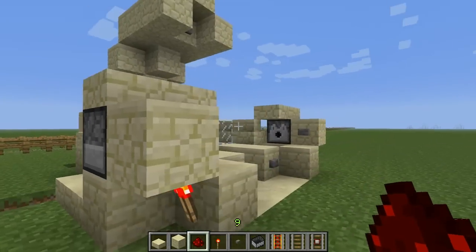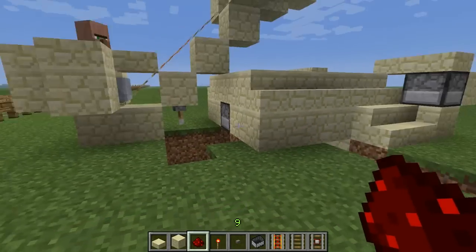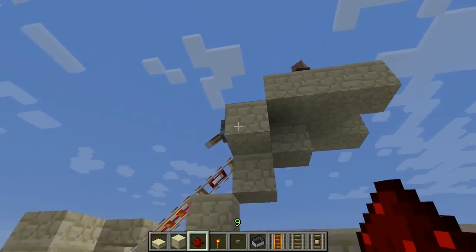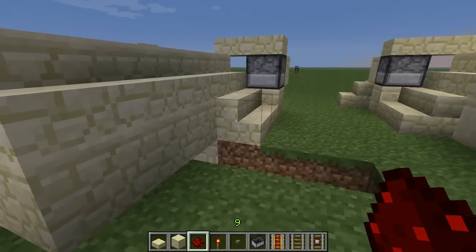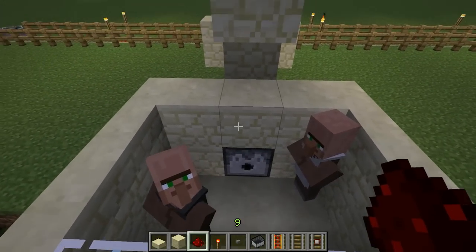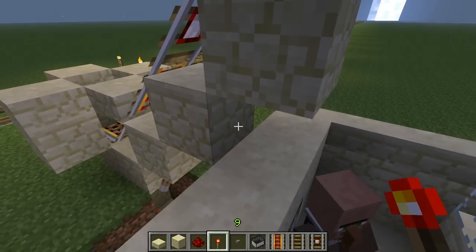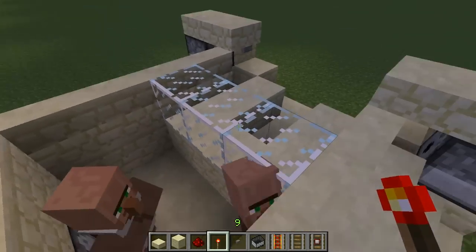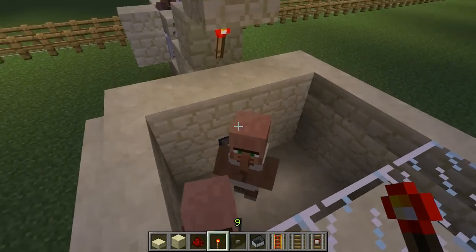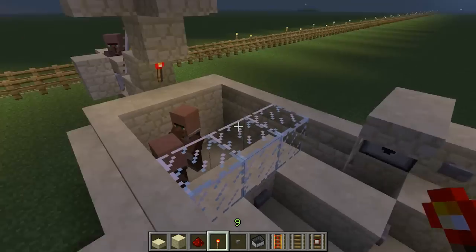We should already be up and running. Press the button to send the villager down — he goes down and stays in there. Press the button again and the villager is back up — already working nicely. Now we need to trigger our dispenser because we want water streaming out to the sides, which makes it easier to pick up the villager. We have the detector track sitting on this block, so if we put a torch in there, you can hear the dispenser activating. Sending the villager up and down now activates the water — or rather, triggers the dispenser.